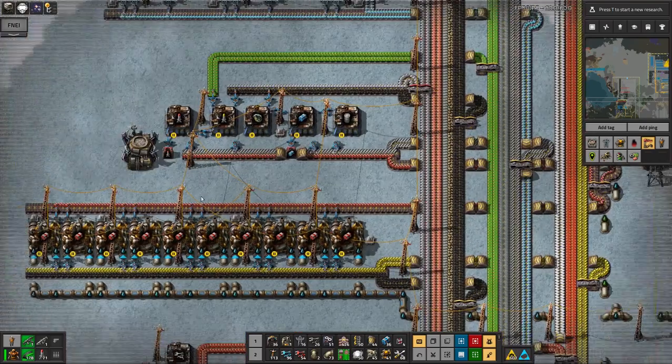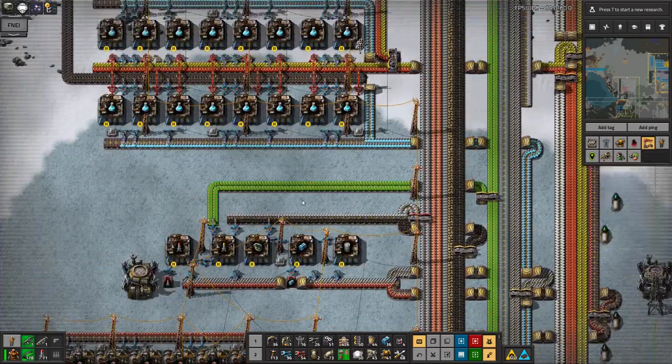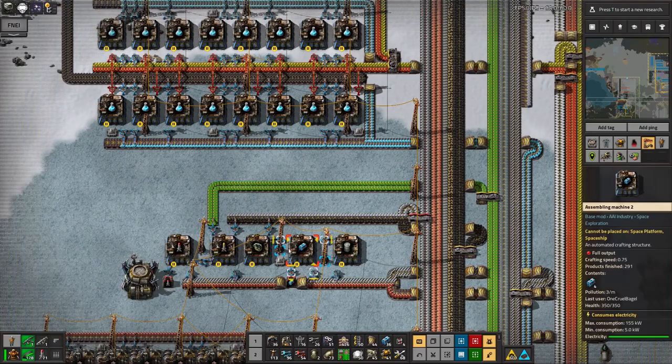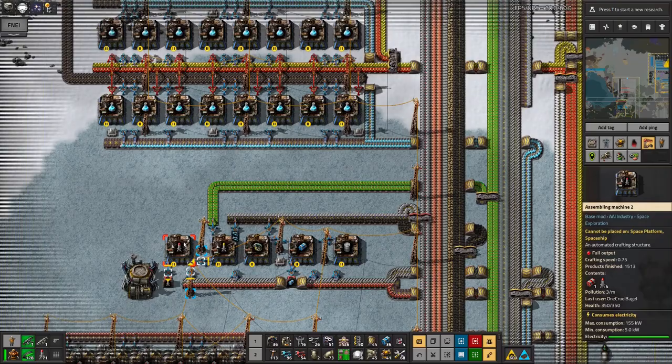Then explosives — we're getting on to wanting to blow things up. Cliff explosives. That'll be why I made explosives basically as soon as I could. Cliff explosives are very valuable for getting rid of cliffs — just a bit of terraforming. And then moving on to the rockets for the rocket launcher — they were very useful, and I still am using them. I think I found the rocket launcher more useful than the tank, to be honest.